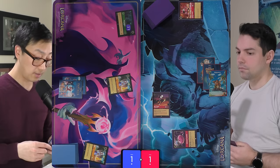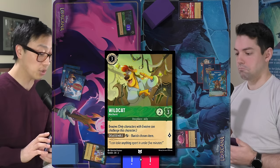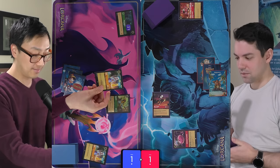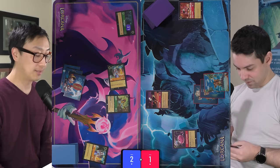Airball readies cards, gains one lore from the location, and draws. He inks Jasper and pays three for Wildcat — a 2/3 with Evasive — who can Disassemble: exert to banish a chosen item. VeggieWagon is not pleased: something of his is going away, so he quests with Kida. He really wanted that item to stick around longer, especially given Wildcat also has Evasive.